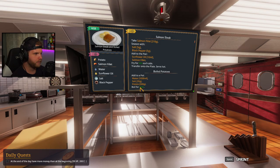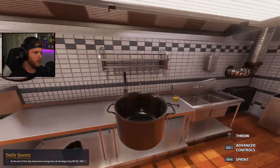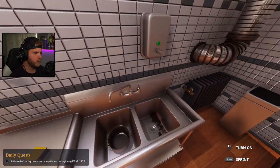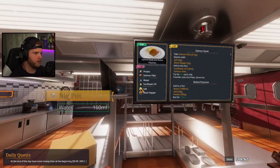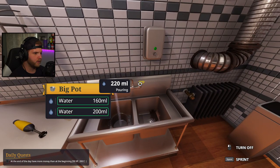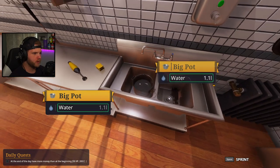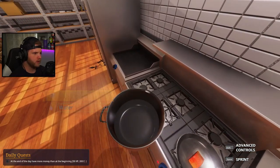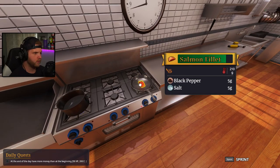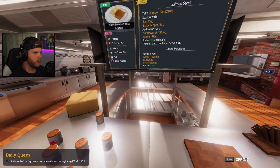Oh, I need to get water going in a pot too. How much water — a thousand milliliters? Okay, I got this. That's too much, whatever, a thousand milliliters — that needs to get turned on. There we go. 6:10 so that's almost ready to get flipped. I need 20 grams of salt for the potatoes.